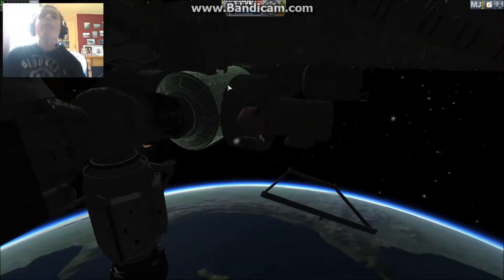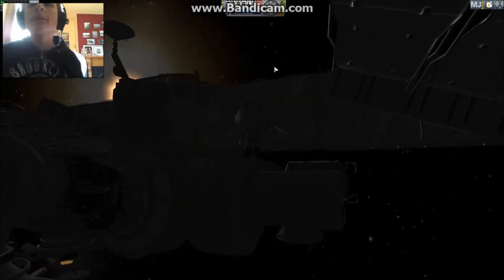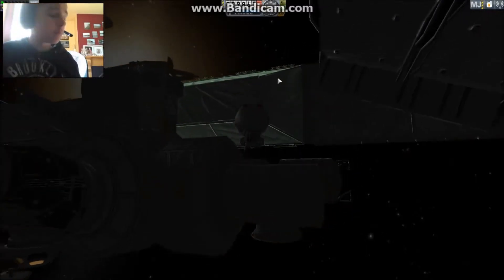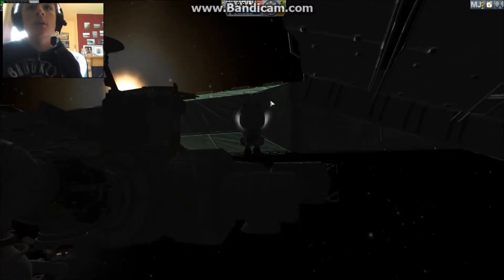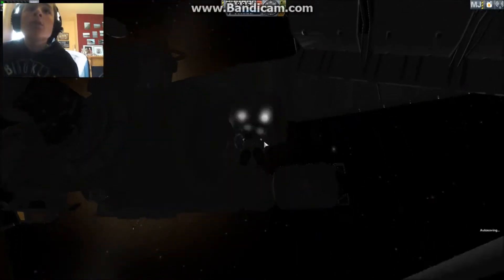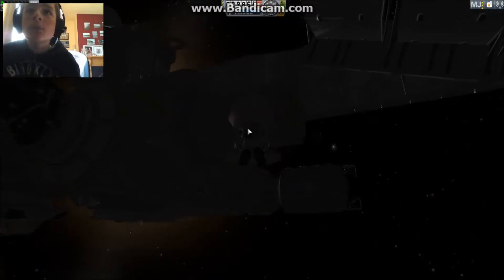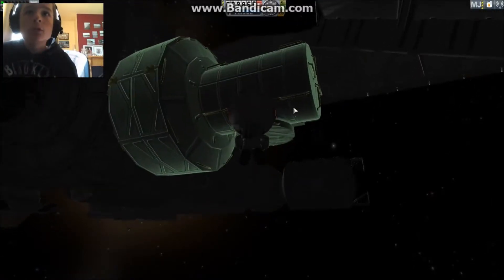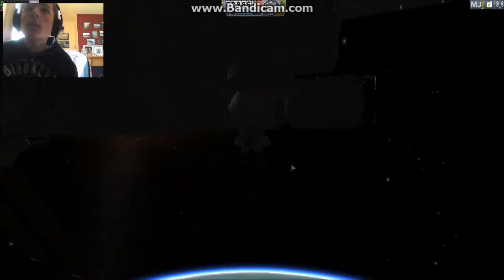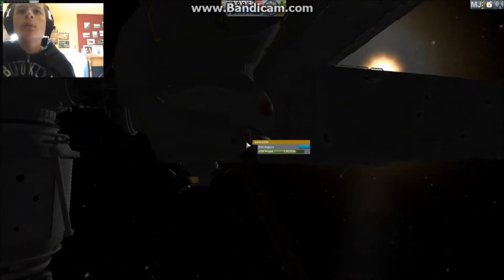This is Quest Airlock, where the Americans perform EVAs from. But there's no handrails there. No, that's not capable. Unfortunately there's no - this does not have crew capabilities, so there's no actual hatch.